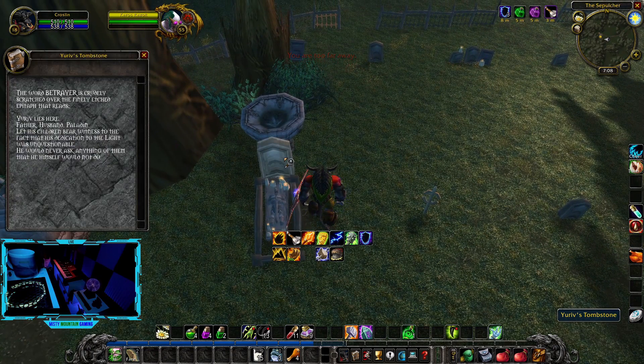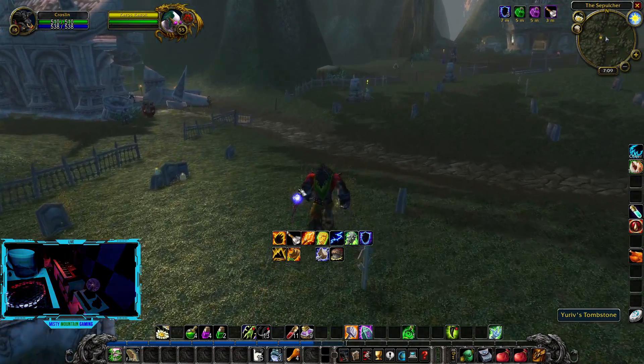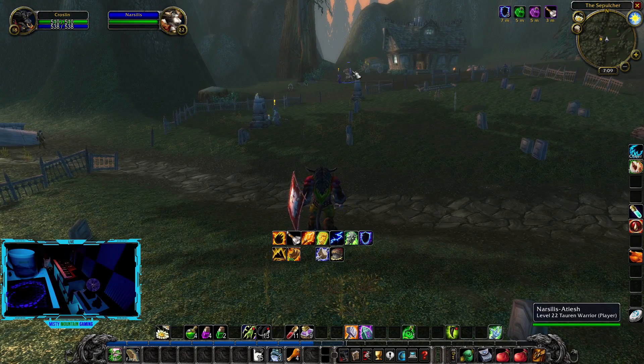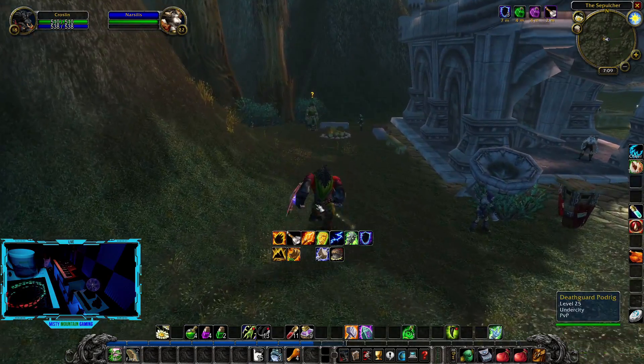I need to get closer. It says 'The World Betrayer' is crudely scratched over the epitaph that reads 'Here lies father, husband, paladin - let his children bear witness to the fact that his dedication to the Light was unquestionable; he would never ask anything of them that he himself would not.' The letters are hard enough to read but without my glasses it's a nightmare. We got a level 22 Tauren warrior up here.